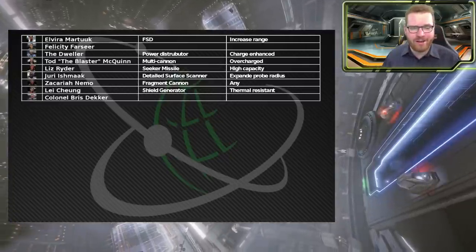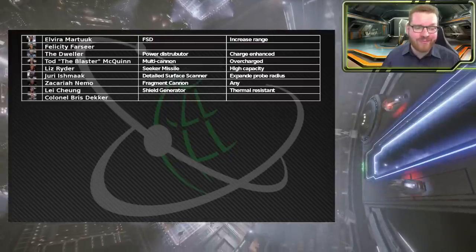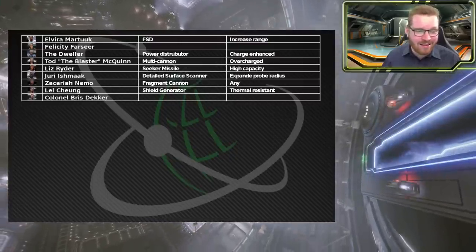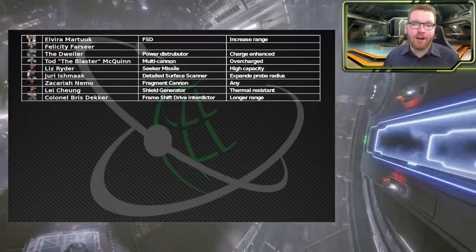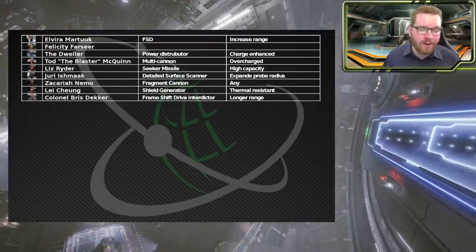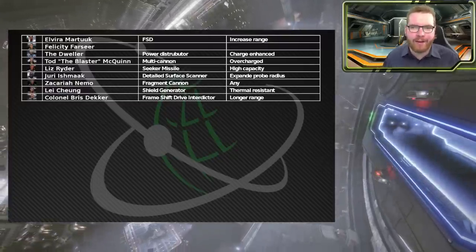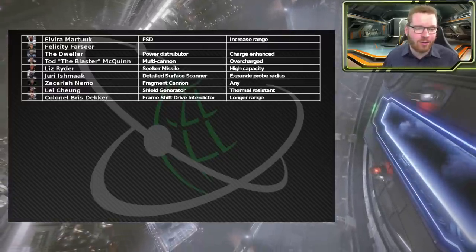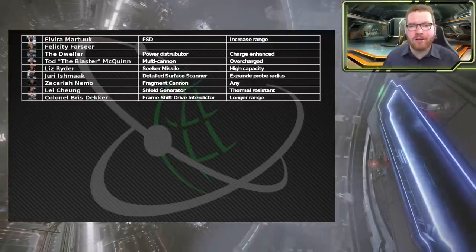Then we have The Kernel. There aren't really a lot of useful blueprints here. I've gone with the frameshift drive interdictor with a long range blueprint. I personally don't do a lot of PvP, so the FSD interdictor is rarely something I use. But if you do a lot of PvP this would be a very useful engineer to have. If you're going to pick something, go with interdictor with long range.